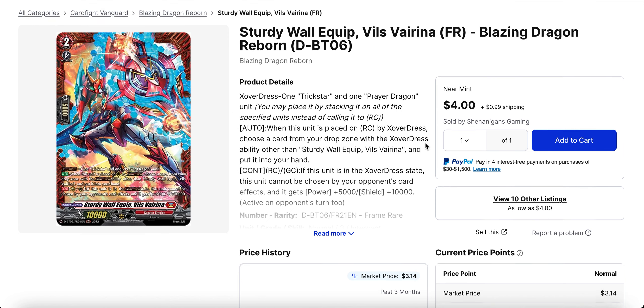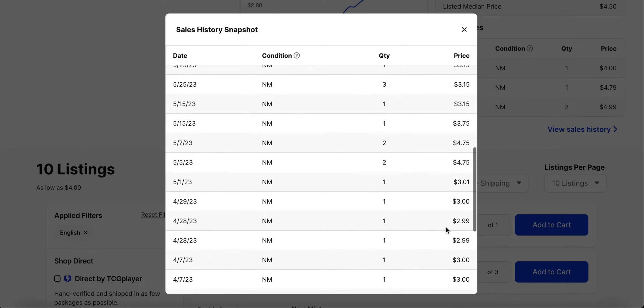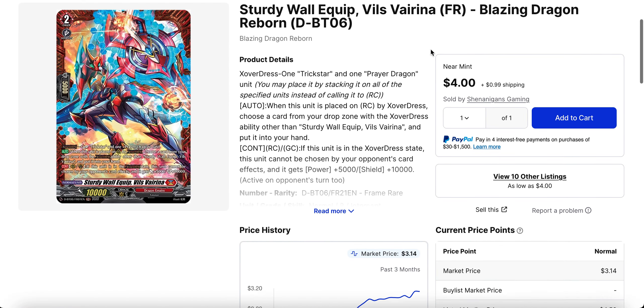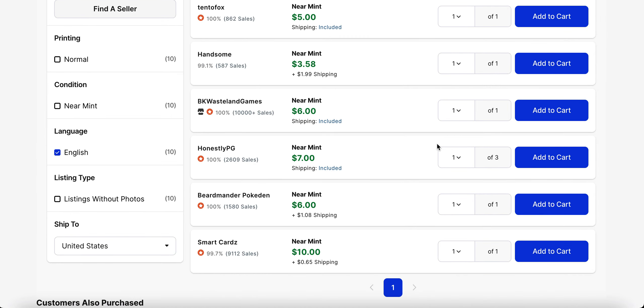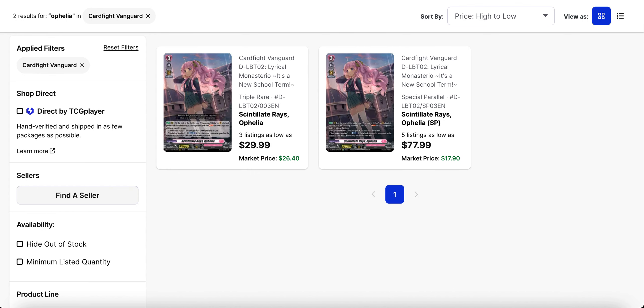Vils Virena — the FR of this card has been seeing an increase in value as of late. It hasn't been selling as consistently, but this card was two dollars for a little while and now it's closer to four dollars. As Nirvana Jeeva continues to get more support, this card is played in almost every variant — just for the ability to pick up appropriate overdress units that you may be missing or had to discard early. On top of that, it's not targetable, which makes it decent against the Gandiva matchup as well. This card is going up in value, so keep that in mind.